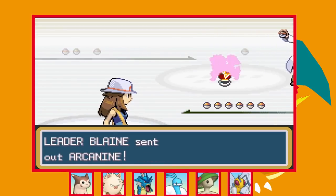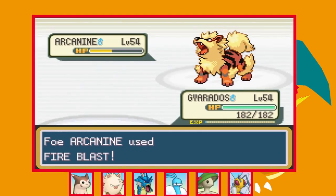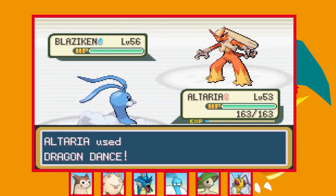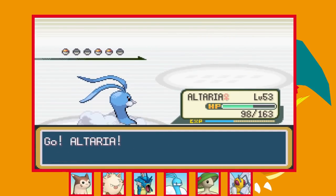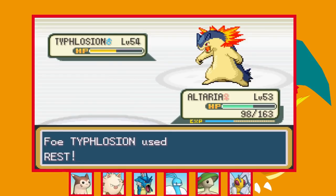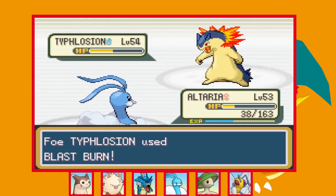Next up is Blaine, who wasn't quite so easy. He starts with Arcanine — I lead with Gyarados and Surf is practically guaranteed to KO as he hits back with a Fire Blast for a small amount, then one more Surf takes it out. Next is Blaziken so I swap into Altaria and go for the Dragon Dance strategy again — he hits with Blast Burn but one Fly is enough to KO. Solrock gets taken out by Gyarados's super effective Surf thanks to a critical hit from full health. Against Typhlosion I swap back into Altaria and set up a Dragon Dance — he misses Blast Burn and Fly does about half. He misses another Blast Burn on the next Fly. He goes for Rest and wakes up with a Lum Berry, but another Fly brings him back down and he finally hits Blast Burn — we survive and one more Fly finishes it off.